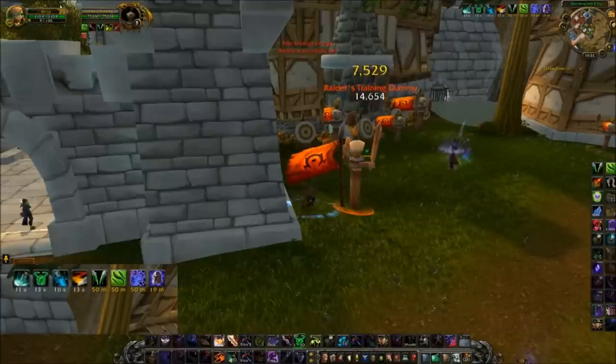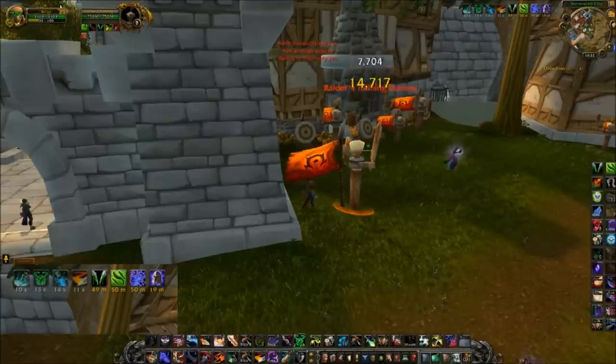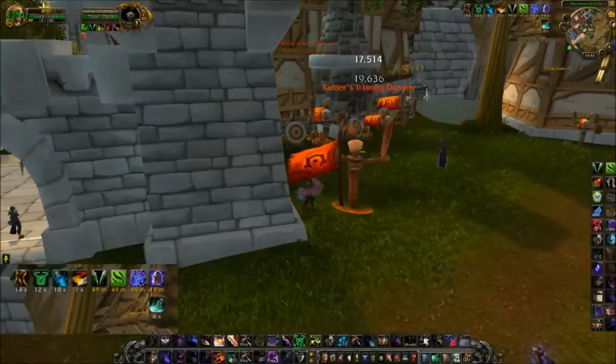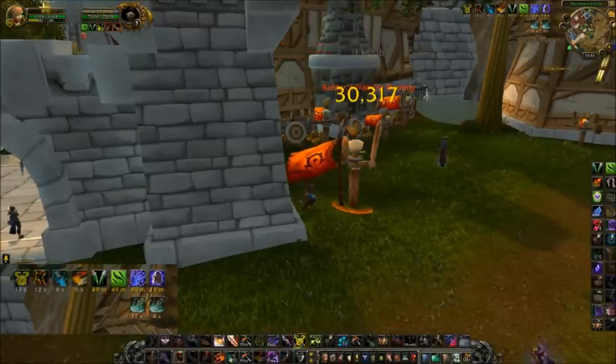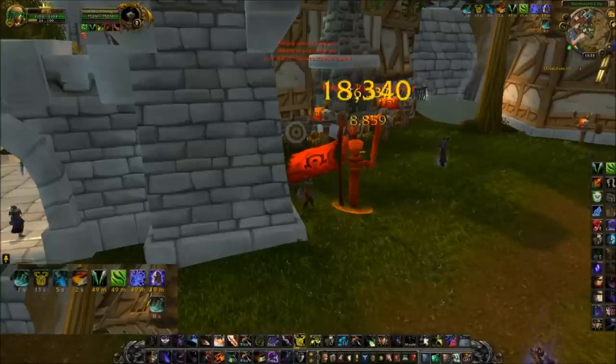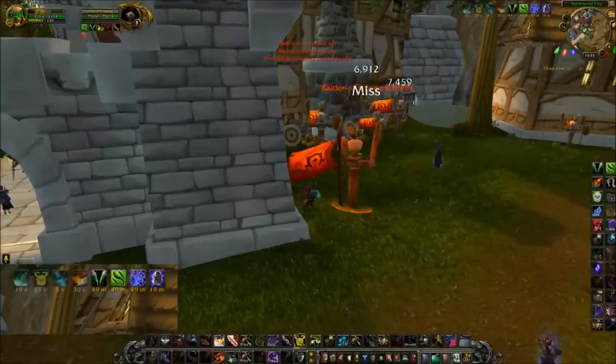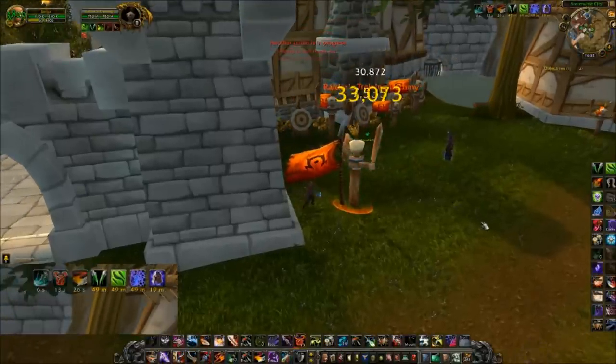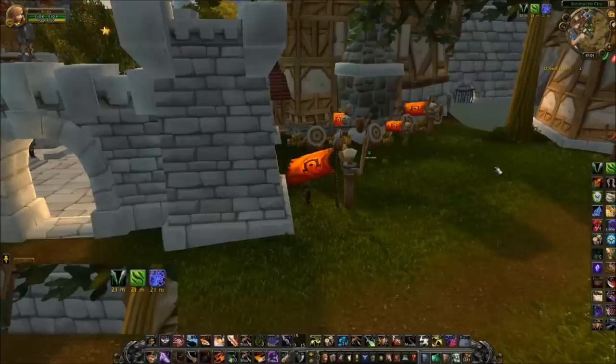Building combo points. My Revealing Strike is about to fade, so I'm going to use it. All of my other things are running, so I went ahead and used Eviscerate. Slice and Dice is about to fade — refresh. And that's that.